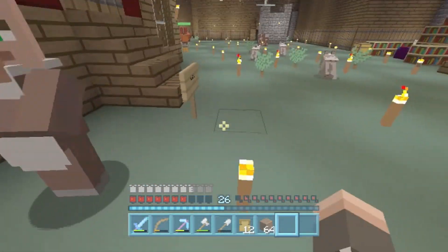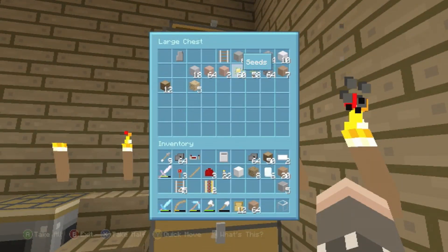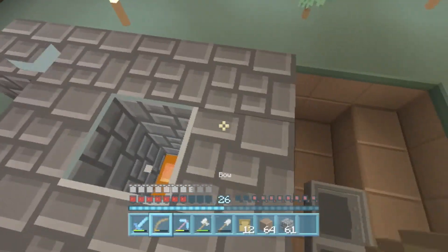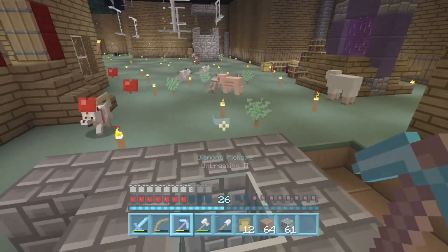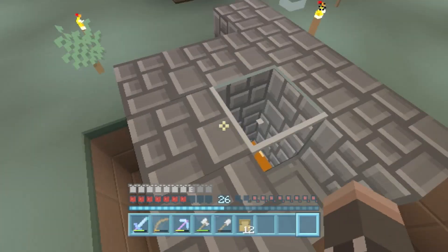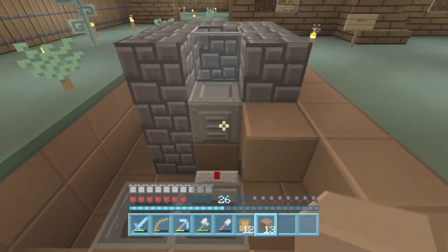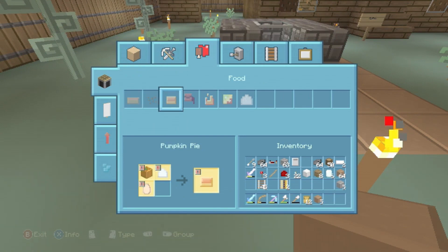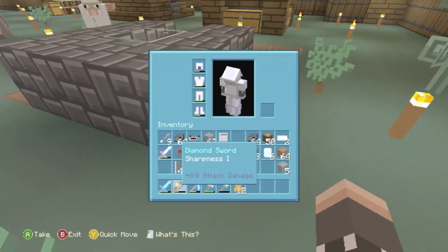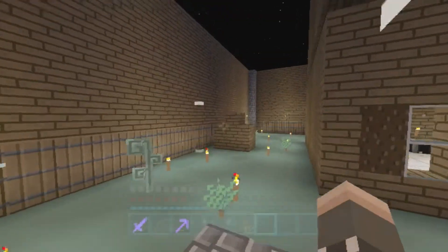That clicking is going to get really annoying over time. We need a block of glass and more cobblestone as well. Right, the plan is — I don't have enough iron for a hopper at the minute, but if I put a hopper in a chest like we did last time and then put a lever here, that stops it.